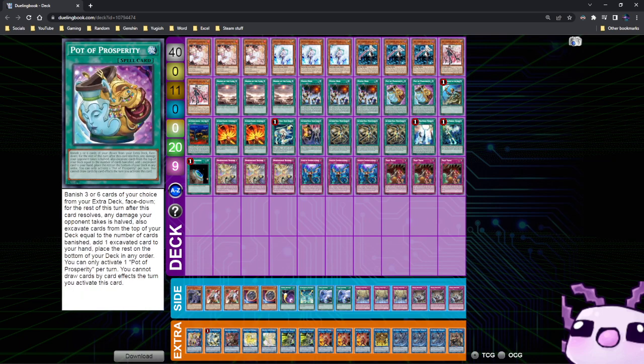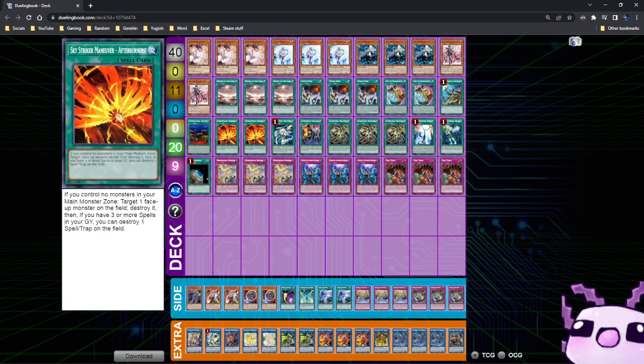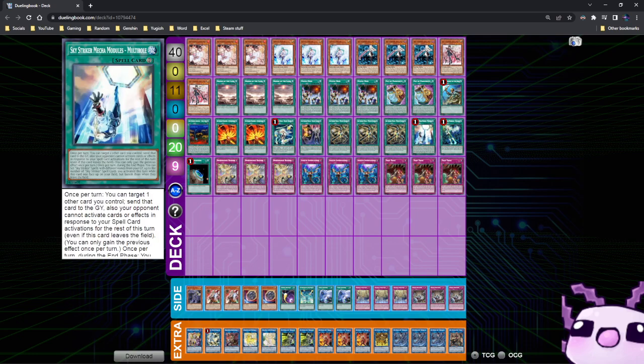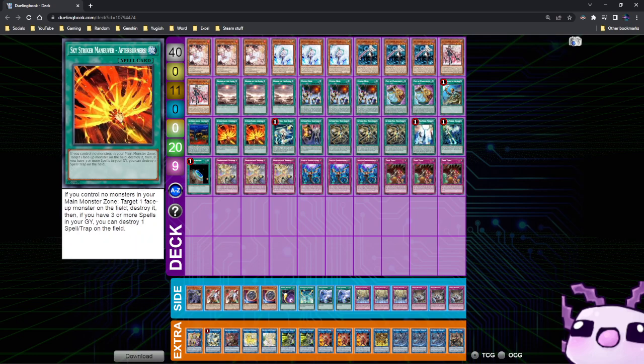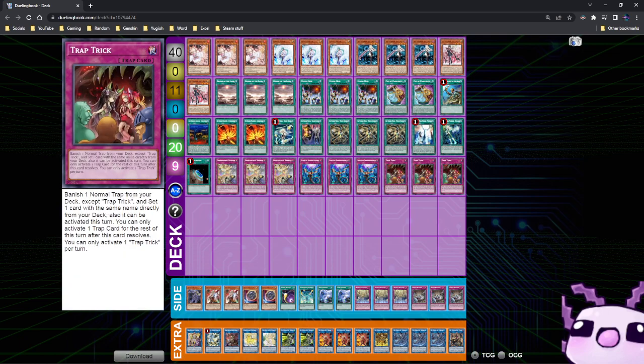The rest of the main deck includes 2 Pot of Prosperity, 1 Reinforcement of the Army, 1 Area Zero, double Afterburners, 1 Hornet Drones, 1 Shark Cannon, triple Widow Anchor, 1 Multi-Role, 1 Engage, 1 Terraforming, and for the traps: 3 D-Barrier, 3 Infinite Impermanence, and 3 Trap Trick.